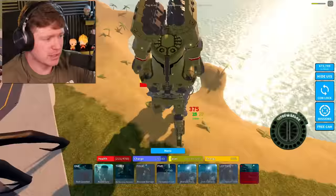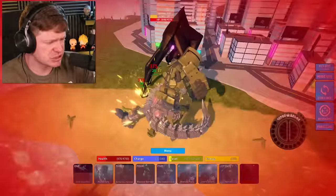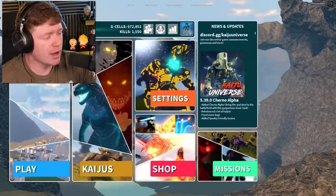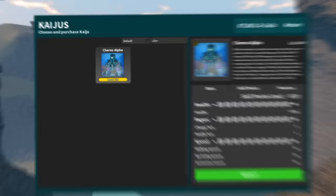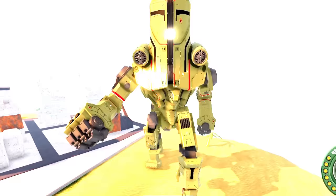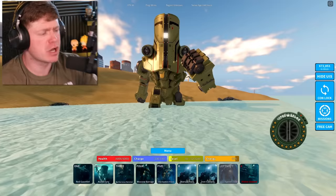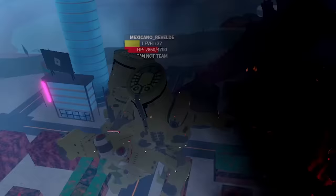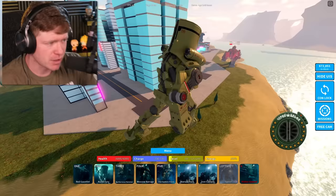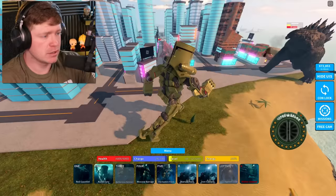Cherno Alpha versus RPO Mecha-G — I'm probably gonna die because of how low level we are. And we're dead. Alright, it's time to stop messing around. We have him at level 100 so we're maxing health and damage — no more messing around! By the way, which do you think you'll like better: Cherno Alpha or Gypsy Danger when she's added? Let me know in the comments!